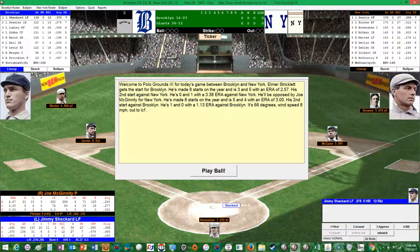It's funny how the text-to-speech can say 'left center field' for LCF but can't say 'miles per hour' for MPH — it just says MPH. That's a little quirk of the game.